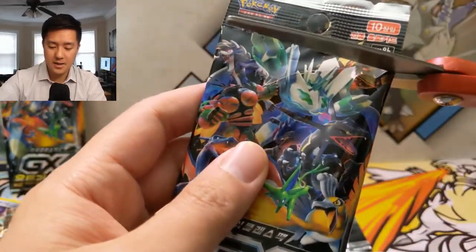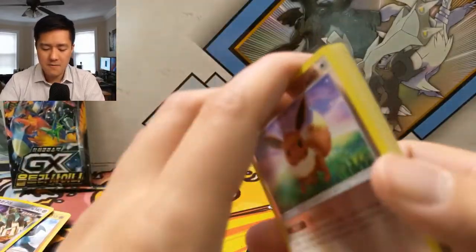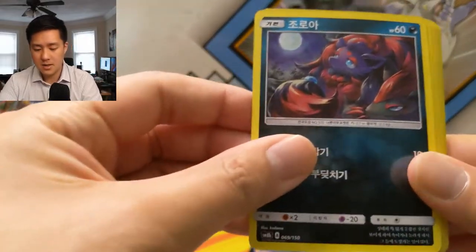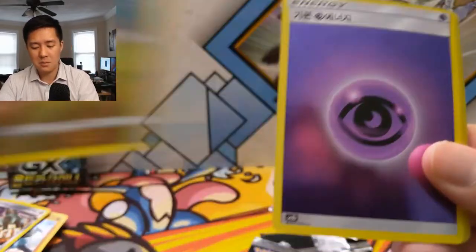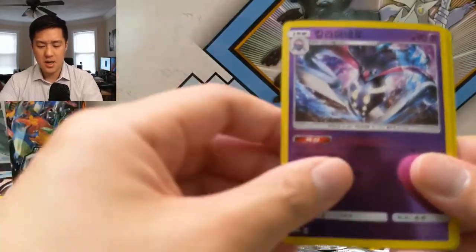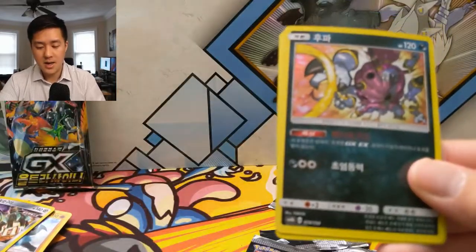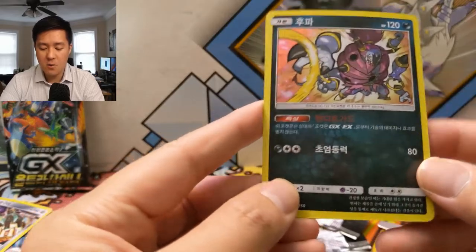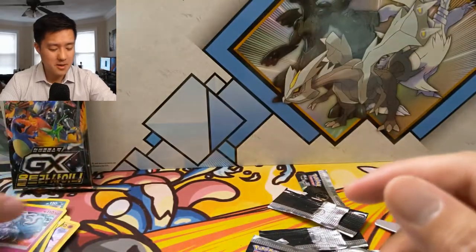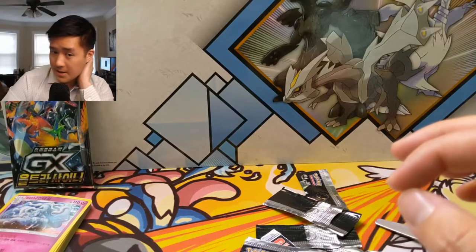On to our last pack — kind of unlikely we'll get an SR or SSR, but you never know. We have the Energy Evolution Eevee, Zorua, Gible, Psychic Energy, Kirlia, a Custom Catcher maybe, a Malamar — that looks like Psychic Recharge Malamar — Kartana, and then a Hoopa followed by Alolan Ninetales. That's a nice card to end this opening with — pretty solid box, got some good shinies and a good SSR.